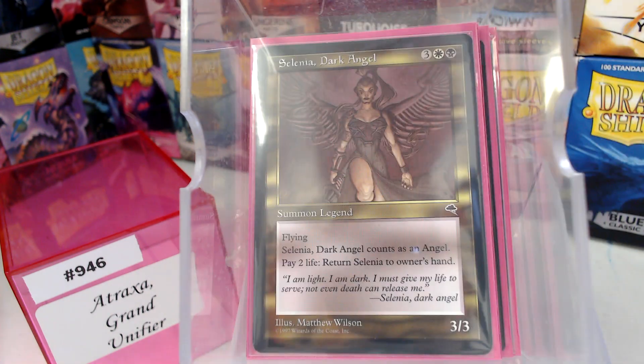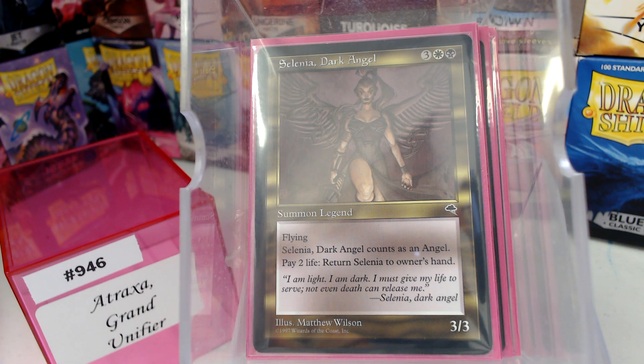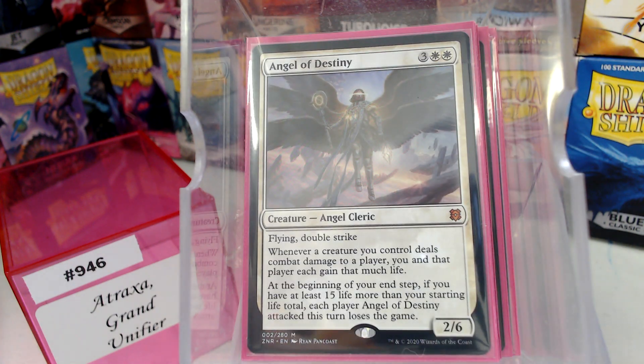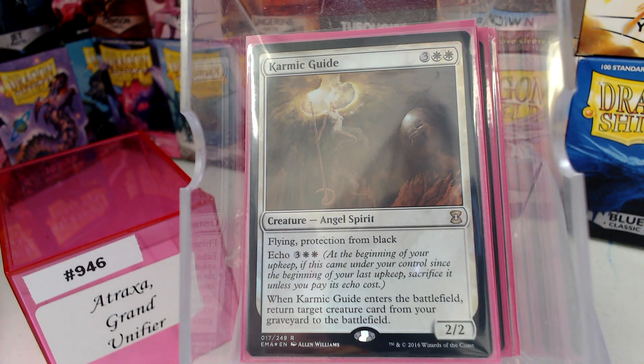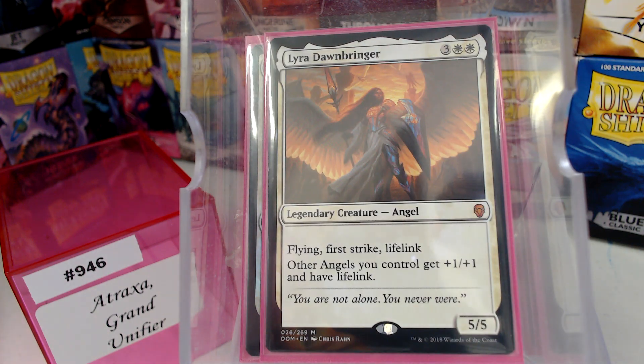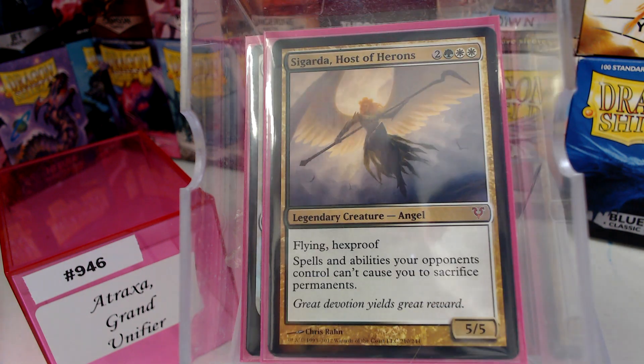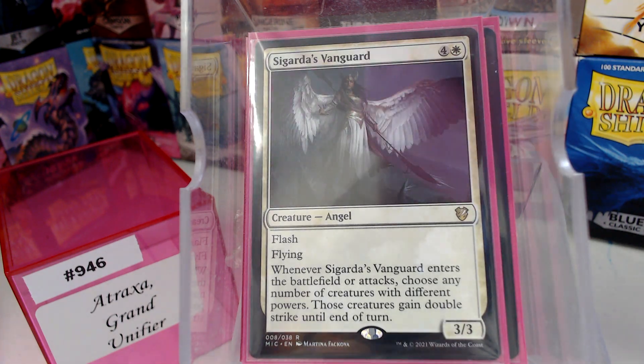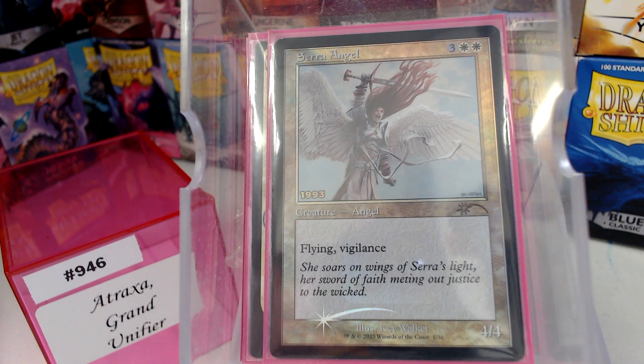Baneflayer, of course, is amazing. Selenia, Dark Angel — this was one of those have-tos. She's not amazing; she's old and on the reserve list. You can pay two life to bounce her back to your hand if that's a thing that needs to happen. Lysa, Angel of Destiny. Karmic Guide. Lyra Dawnbringer — had to be in there. I did get a Sigarda, Host of Herons. Sigarda is Vanguard. That 30th anniversary Sarah Angel? No, no, no — not that 30th anniversary. The pre-release ones, you know, that you get at your pre-releases.